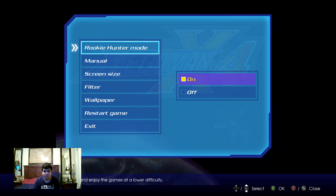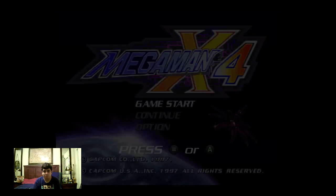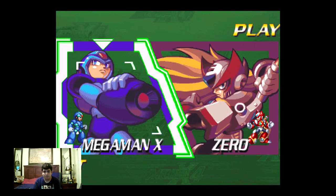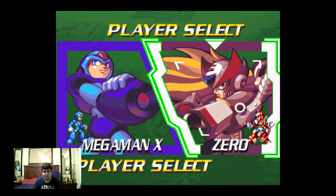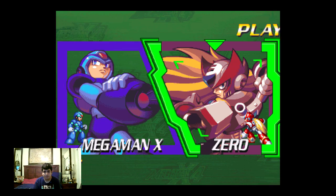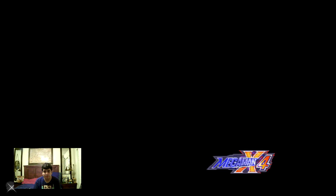Hey everybody and welcome to Let's Play Mega Man X4 Part 1. This game came out in 1997. There are two characters you can play as: either Zero or Mega Man X. Zero uses his saber and X can use his X-buster. Let's do the X story.